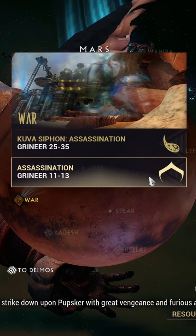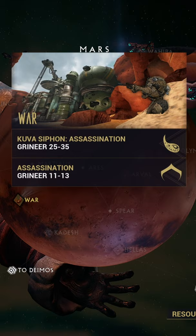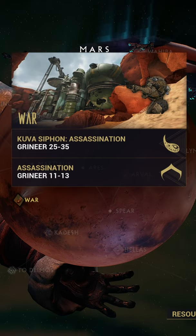All three of Excalibur's parts can be farmed on Mars War, the assassination node. This node shouldn't really take you too long — you get it once you defeat Lieutenant Lech Krill on the node.